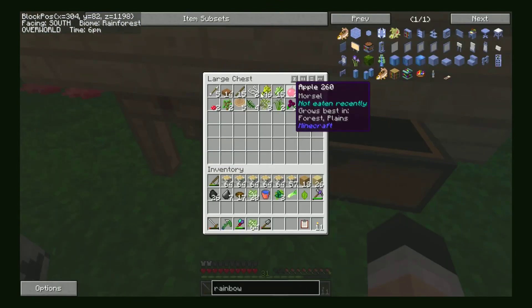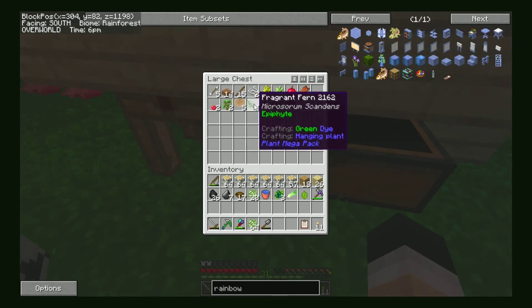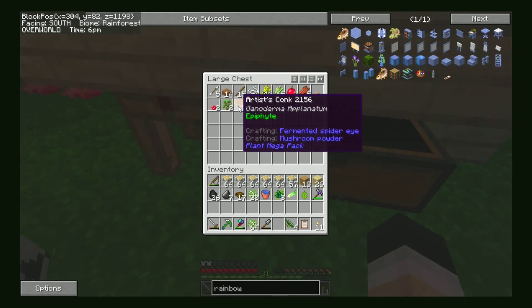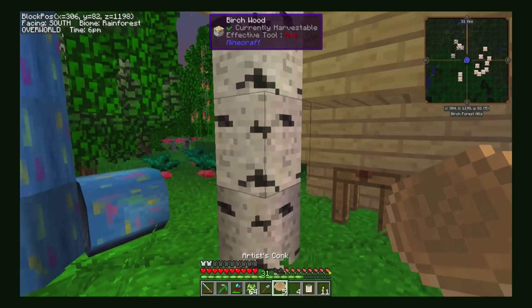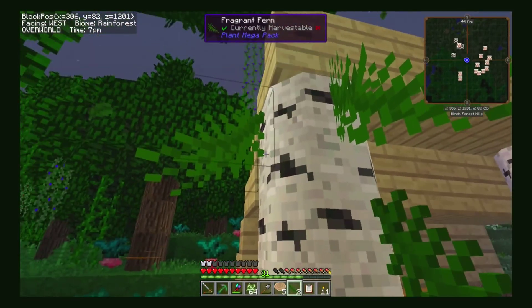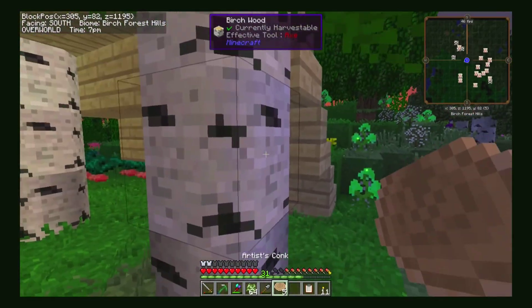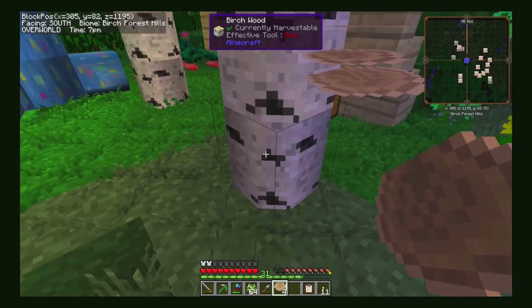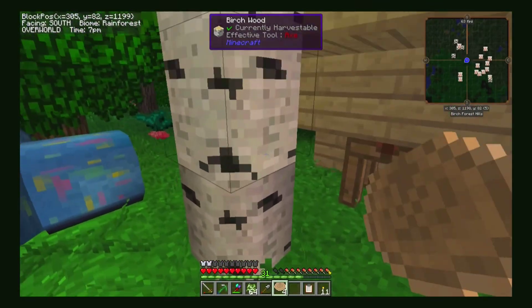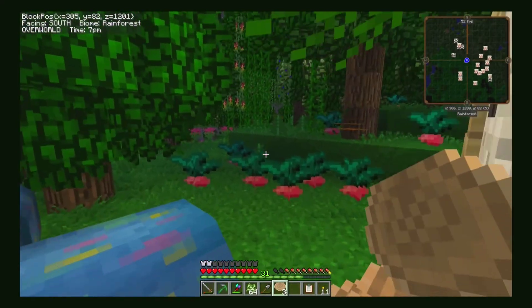I just stuck my extra things in here — arrows and mushrooms and all these ferns and artist conchs and things that grow on the side of the trees. Just threw them up here. I stuck them in the chest there. I don't really need them. They're nice decoration but they come with the tree.